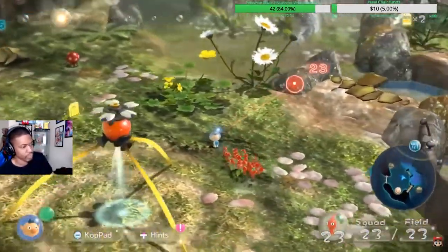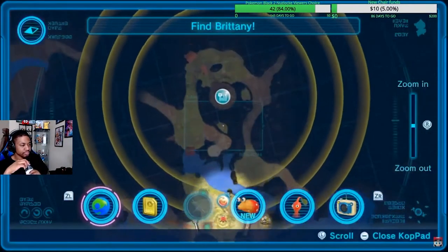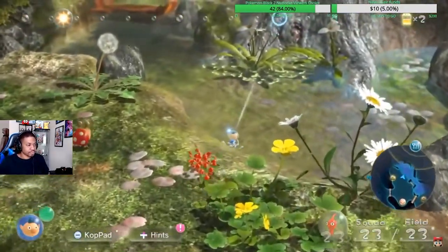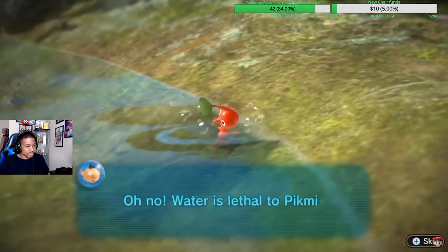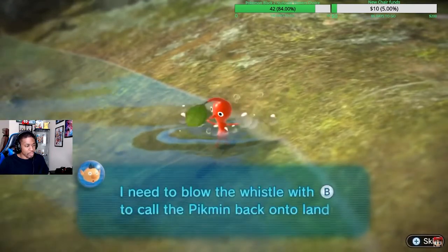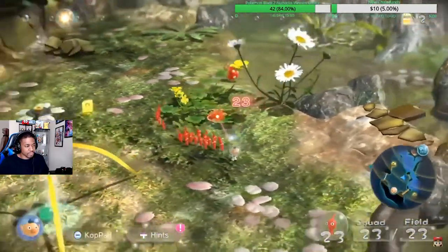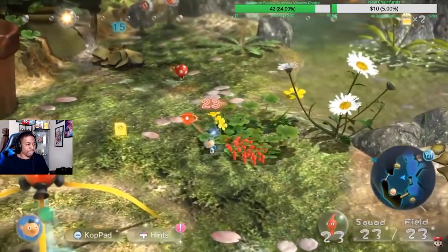Story-wise, we are trying to reunite with our fellow explorer Brittany. If I pause with the minus button, we can see a radar showing her pulsating across the water. If I try to take the direct approach through the water, the game tells us that red Pikmin are not able to go into water — water is lethal to them. Fortunately I can use my whistle with the B button to call all my Pikmin back to land.